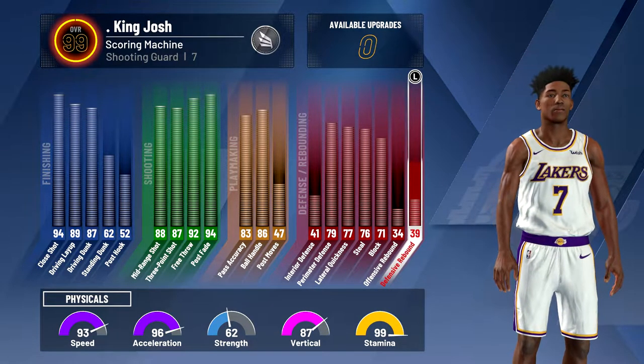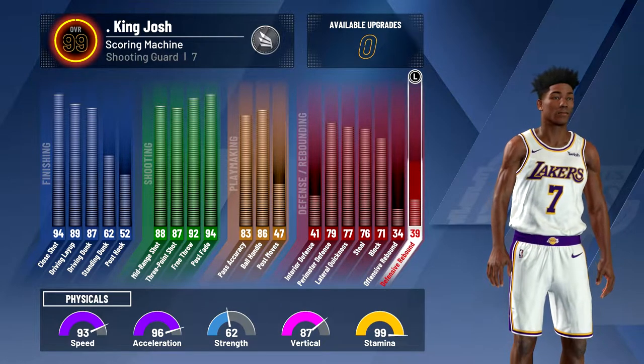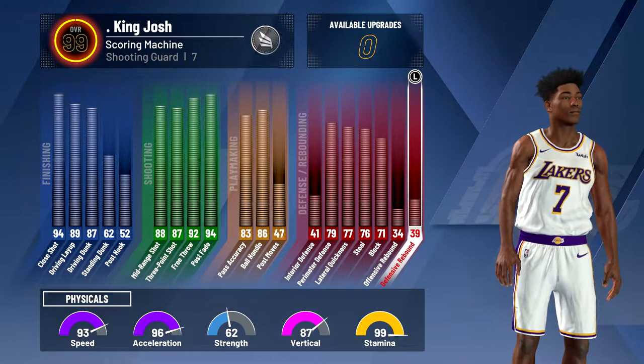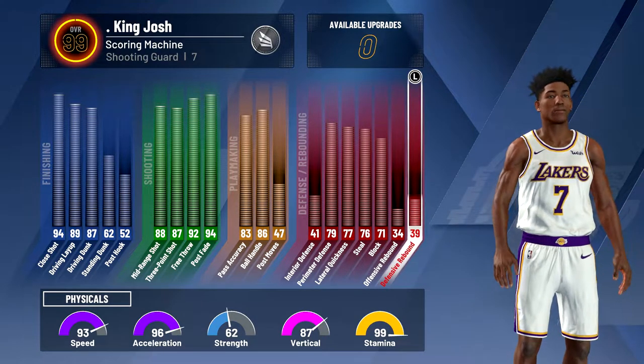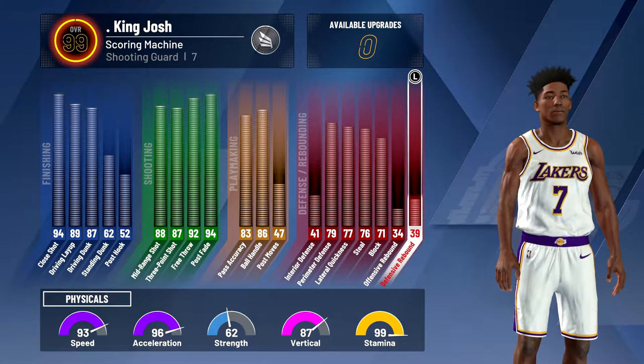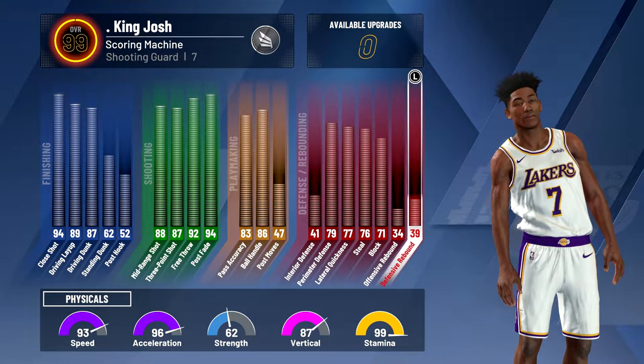If you look down at the physicals, that's another thing I changed. On my 99 offensive threat build I had 75 strength, but on this build I just wanted to be fast so I could dribble a little bit faster. So I have 93 speed, 96 acceleration, 62 strength, 87 vertical, and 99 stamina.